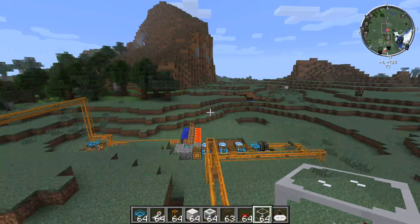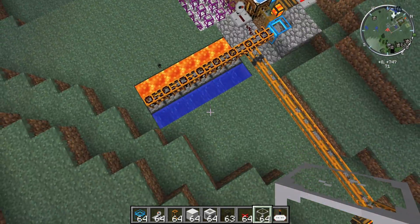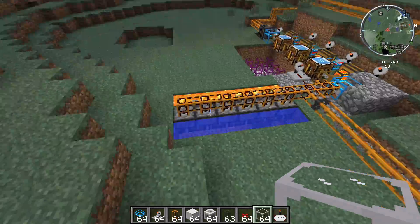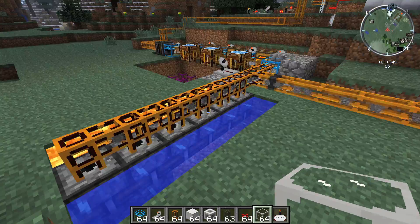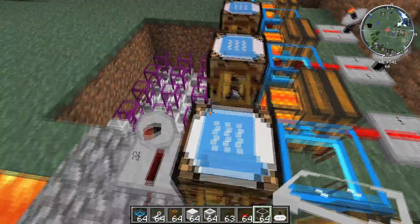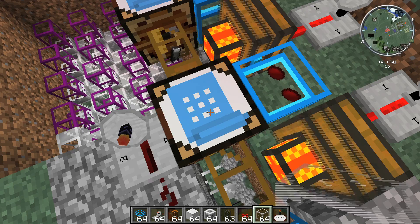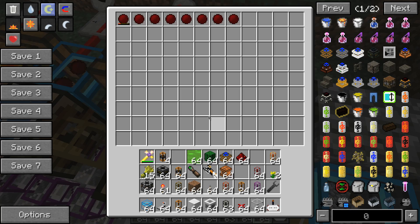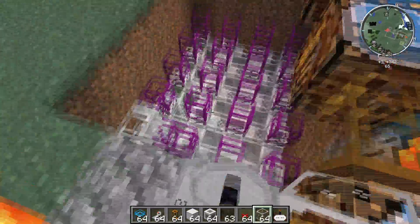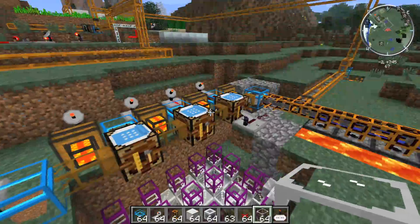Over here, I have six block breakers making cobblestone. I'm turning that cobblestone with the minium stone. The problem with the minium stone in this setup is it will eventually wear out, so that's the one thing that does not make this infinite — it will eventually wear out and slow down the whole progress.